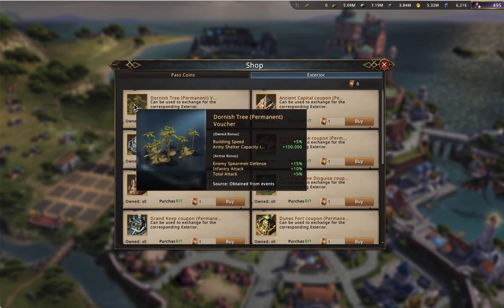Let's start with the Dornish Tree. It kind of looks like a farming type of castle, but I would actually consider this to be an attack castle. My reasoning is that it has spear defense, infantry attack, total attack, and army shelter capacity. It does have building speed, but I didn't think that just a 5% building speed was enough to classify it as a hybrid. So I called this an attack castle, and it received a very strong ranking within my attack permanent castles.